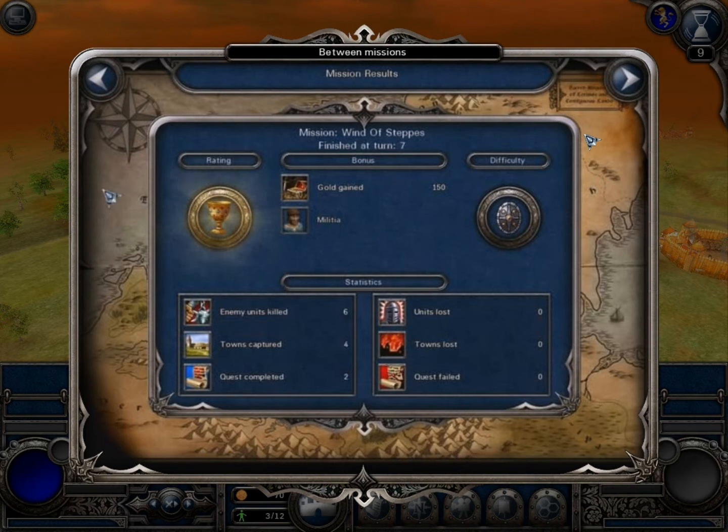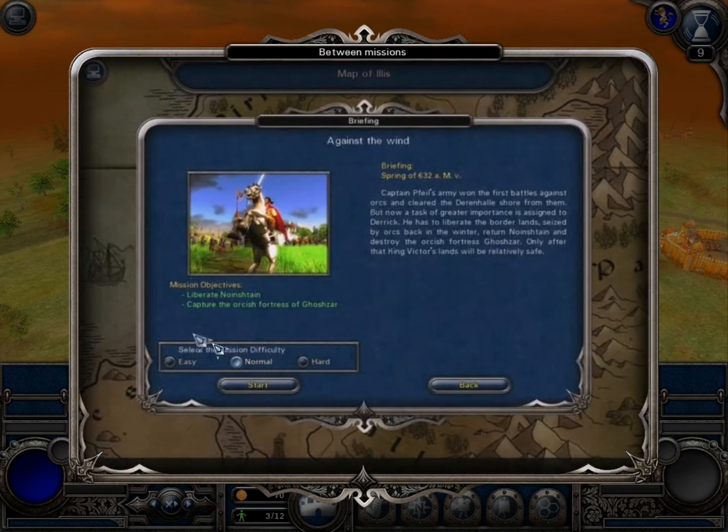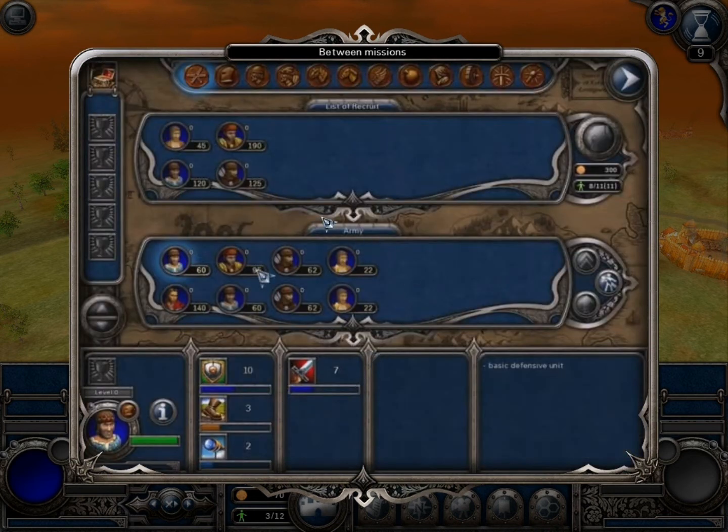The mission has been successfully accomplished. You will see a result screen — your victory rating influences the number of bonuses you will be awarded. If you are not happy with the results, you can replay the mission. On the next screen you can select the next mission and see the statistics for previously accomplished missions. Warning: if you choose to replay one of the previous missions, you will have to replay all the levels that follow it. After selecting a new mission, you will be able to learn about its tasks and prepare the army for the coming battles.